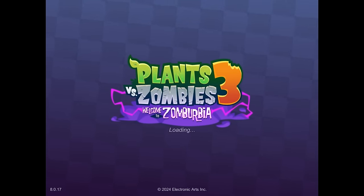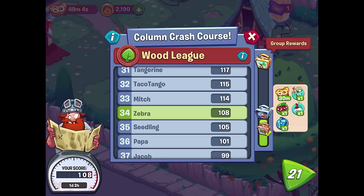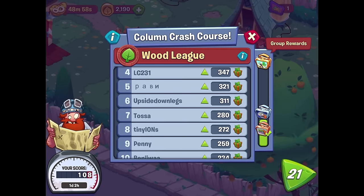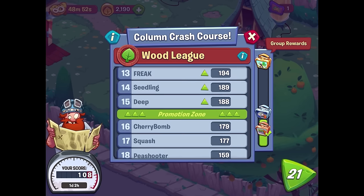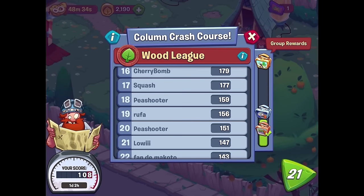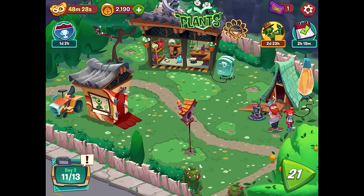47 coins and one taco ticket — we're over 100 points in the Wood League so far. Maybe we can move up soon. Checking the league info: placement is calculated at the end of the event. The top 15 players move up a league, the bottom 10 get demoted, and group rewards are determined by the combined score of all players in the league.